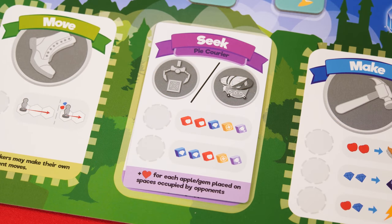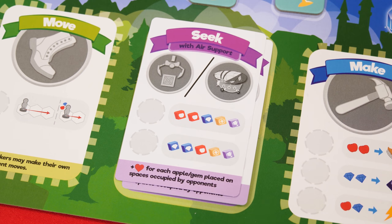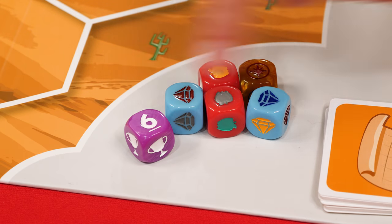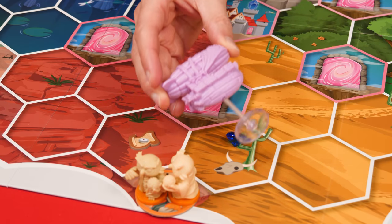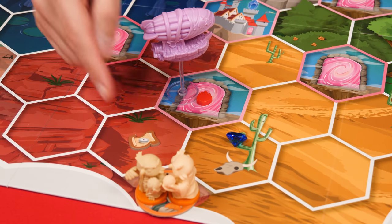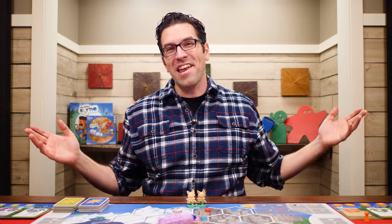Depending on which printing of this expansion you have, your seek card will either say Pi Courier here at the top, or With Air Support, but both cards work exactly the same, so this makes no difference to the gameplay. Now set this airship die with the other dice, and assemble and place the airship miniature on the portal space closest to the base camp of the player who is last in the turn order. And that's the setup.